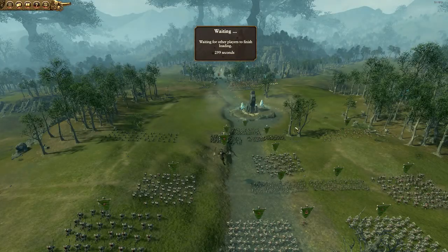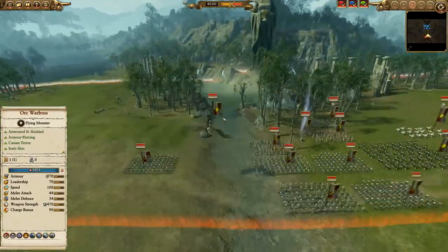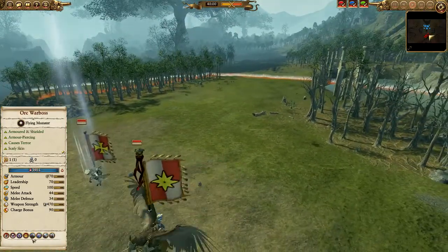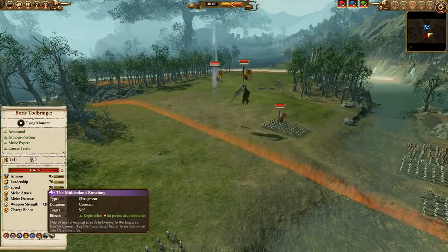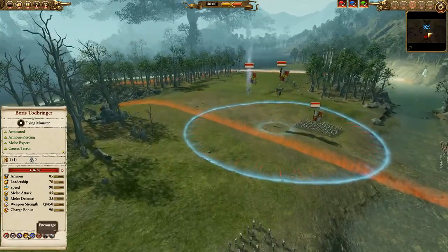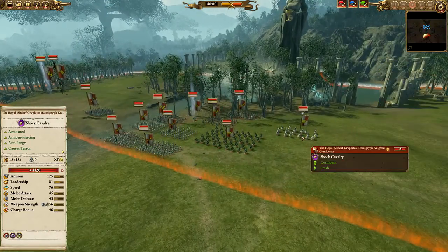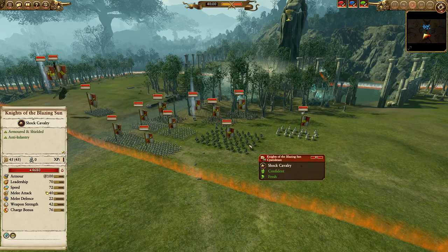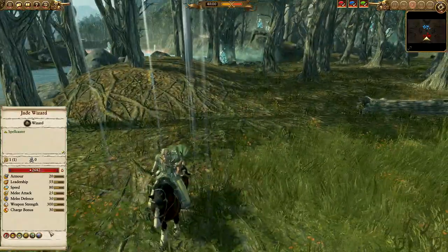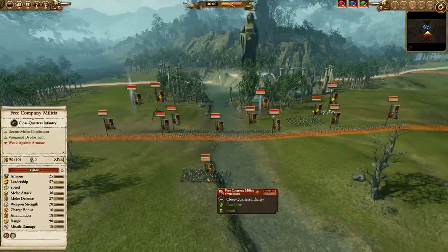I'm a little nervous about the repeating crossbows for the dark elves — they may be completely overpowered. Anyway, let's look at the Empire. Up in the air we have Boris Todbringer with all his cool abilities, his Rune Fang which is a regen item, Crush the Weak as a debuff against low-leadership enemies, Encourage, Foe Seeker, and Stand Your Ground for cavalry. We have the Royal Demigryph Knights, Knights of the Blazing Sun, and a Jade Wizard on a horse with Earth Blood, Lifebloom, and Arcane Conduit.